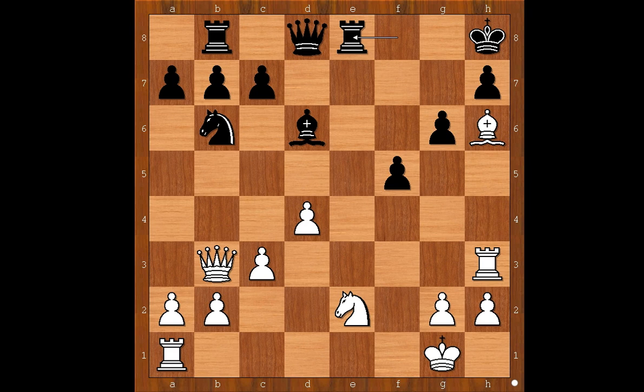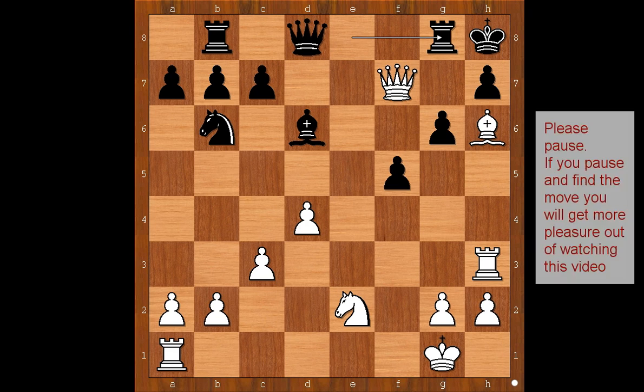What did you find? Emmanuel Laska played Queen to F7, defending the knight by threatening checkmate. And now Rook to G8, defending the G7 square. White to move. What would you do? Please pause and find the best move for white.